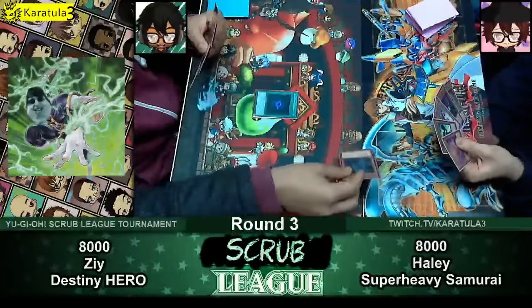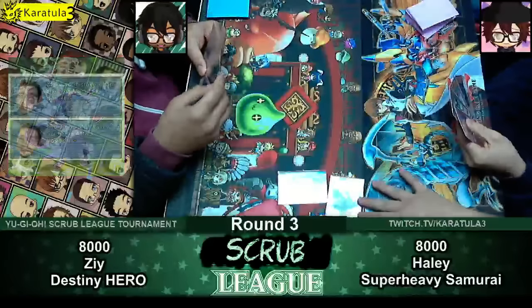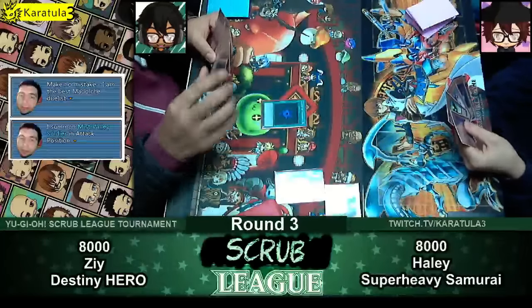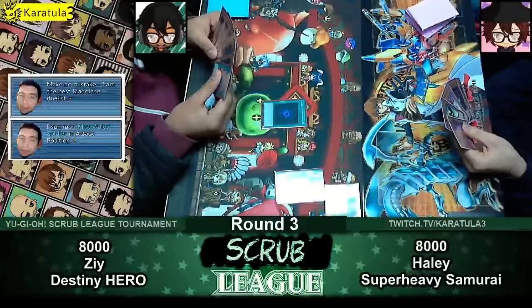Destiny Heroes known for their draw power. Recently got a lot of support. I think he managed the Diamond Dude there. Sorry about the glare spot — the glare spot just hit the button, so don't worry about that. That's just Zee's Graveyard. Don't worry about that. It's my graveyard.